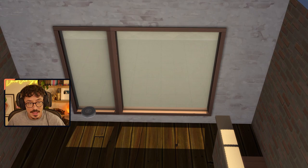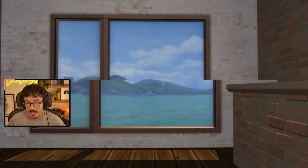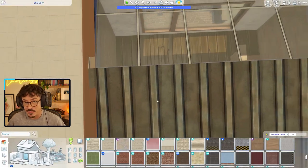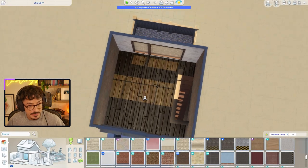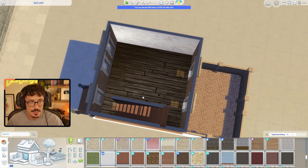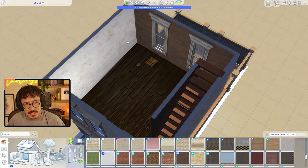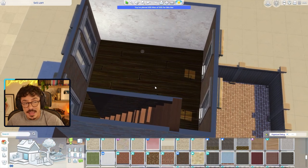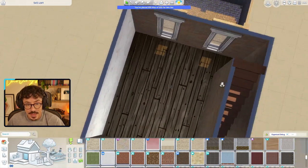One bedroom obviously — you can't fit anything else in here. I've used exposed brick all throughout the house and natural floorboards as well. We're going for an industrial vibe. I've also brightened this wall up on the first floor, which is going to be the living area. The stairs are coming up on top of each other, and then down on this level I'm going to do a kitchen.